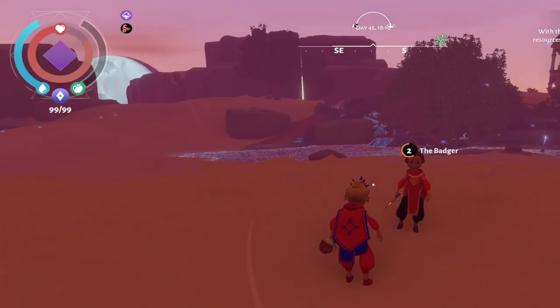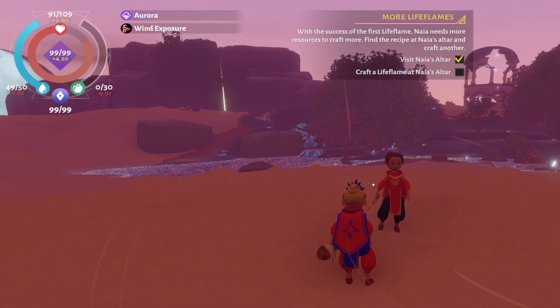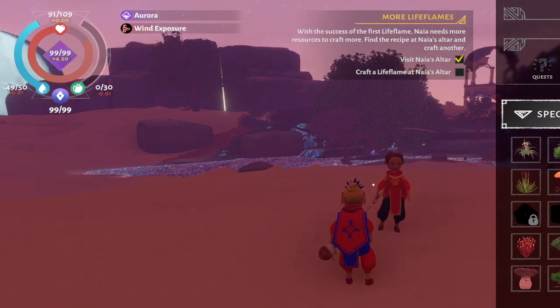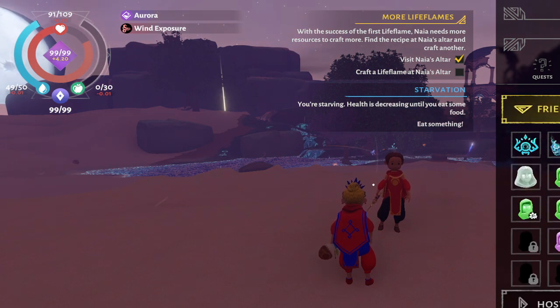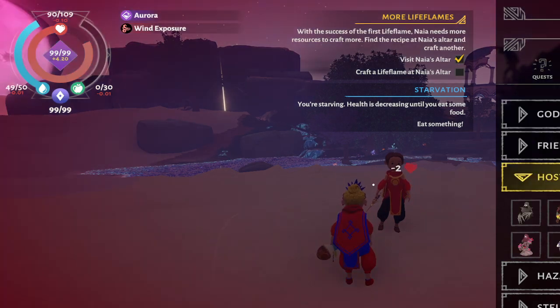If you press J and go to the journal, it can show you all of your seeds, equipment, resources, structures, all the plants, and all of the allies and enemies information — because some of the enemies don't really tell you what they do. Some of them pull water from you and your plants, and you don't really notice it going on in combat until you're dehydrated.